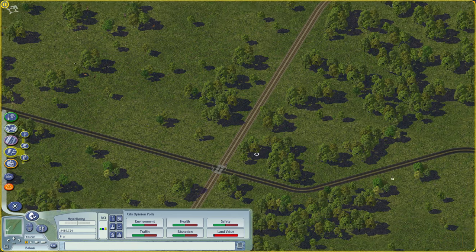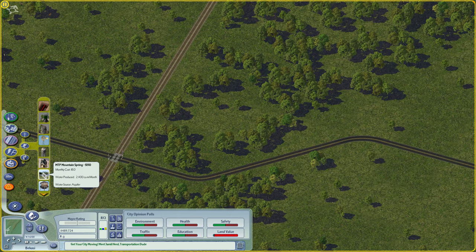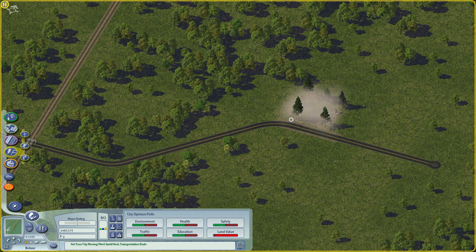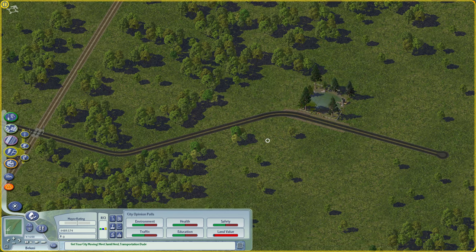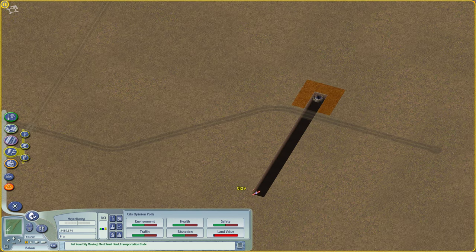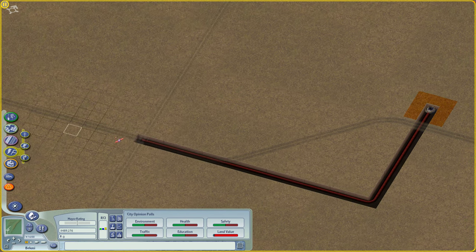Next we need to supply them with water, because I believe medium and high wealth sims won't come into your city if they don't have access to it. So let's provide a water supply and make sure they are all connected to a source of water using the pipelines.